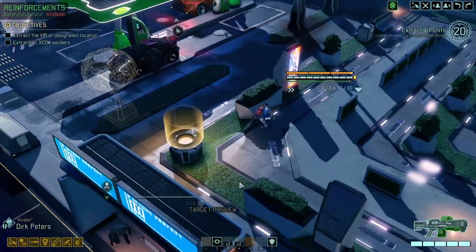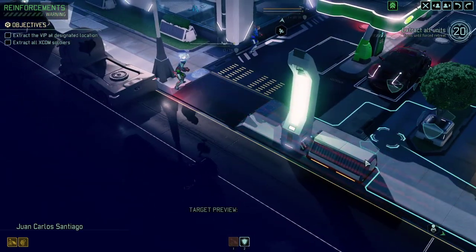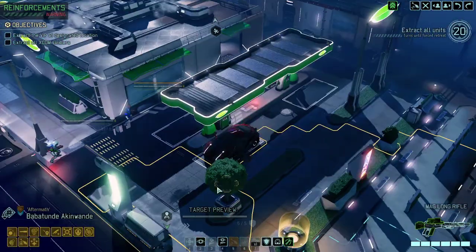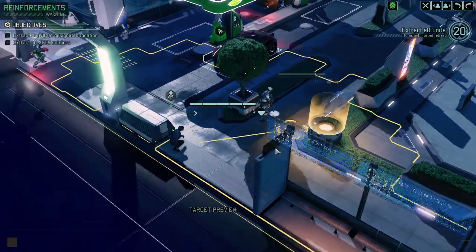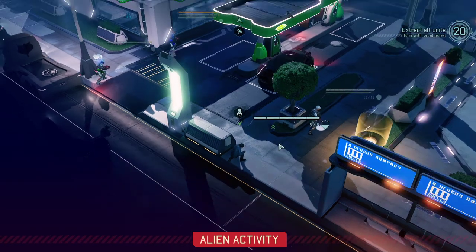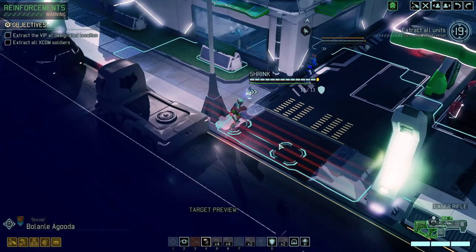If we're just keeping our heads low, this here should not trigger anything. The VIP just needs to take cover. We're going into a position here with our sniper that allows him to grapple hook if needed. Let's hunker down. Two turns in, we already know where the majority of the enemies are and we have a decent grasp on their position. Not too bad.